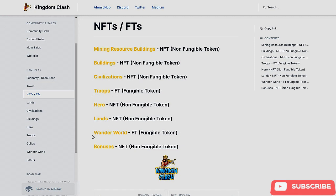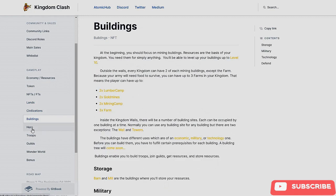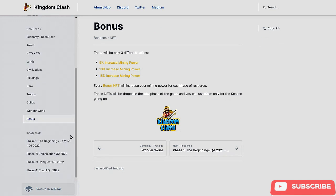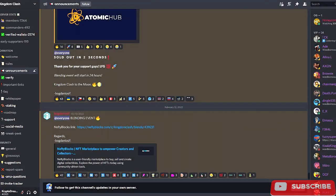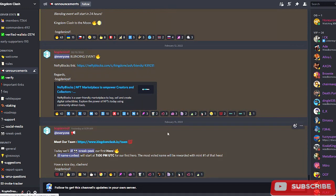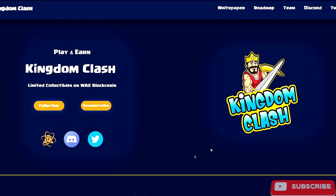Being early on games is always very good, especially if it blows up. NFT types include: mining resource buildings, civilization, troops, heroes, lands, Wonder World, and bonuses. They have land rarities, civilizations, different types of buildings, heroes, troops, guilds, and Wonder World. I'm not going to run over all of this in detail — there will be a link to the white paper in the description. On their discord they already have 7,264 members, which is a good following for such a new project. I just want to put Kingdom Clash on your radar.